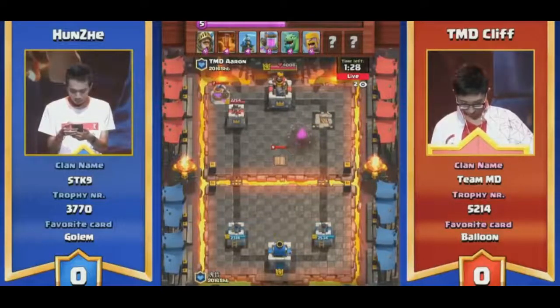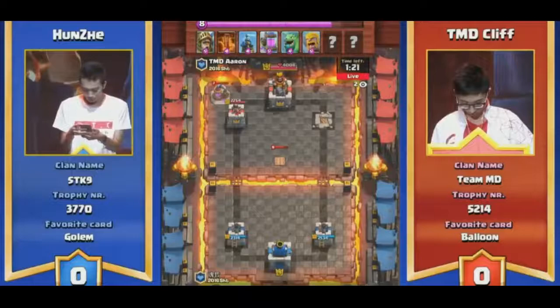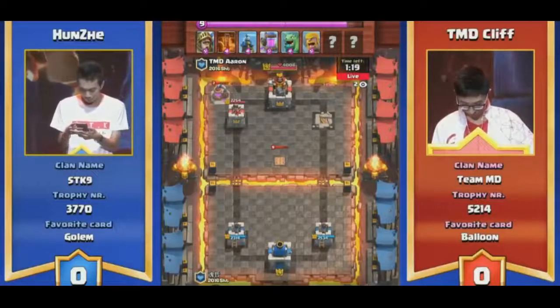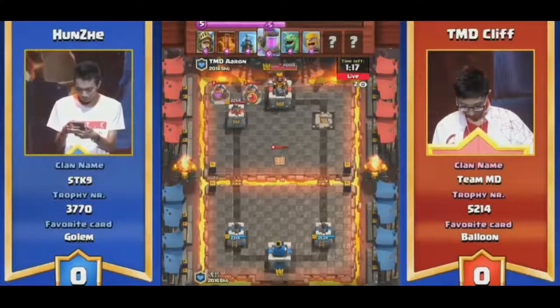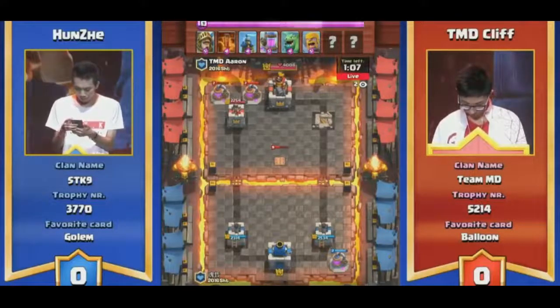I think we got what I was asking for — we had two pretty different decks going on here. Hunzi just switched the giant with the golem. Now he's running golem mini P.E.K.K.A. Interesting — the other guy has a prince, a dragon, a barbarian. He has two other cards he has yet to play. I feel like one of them is going to be Zap.